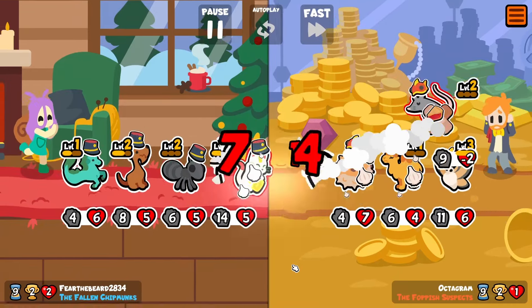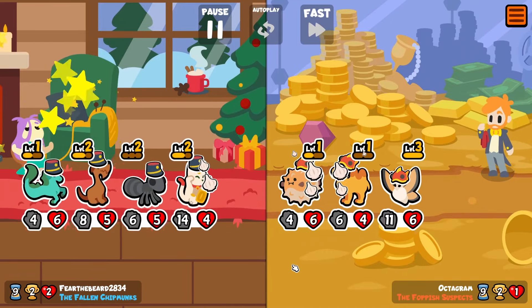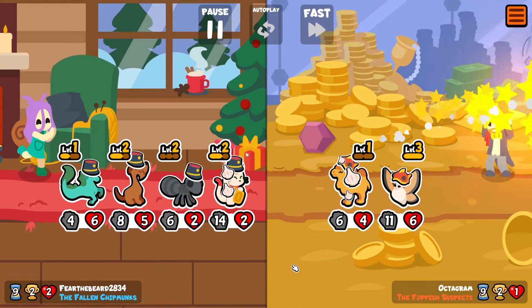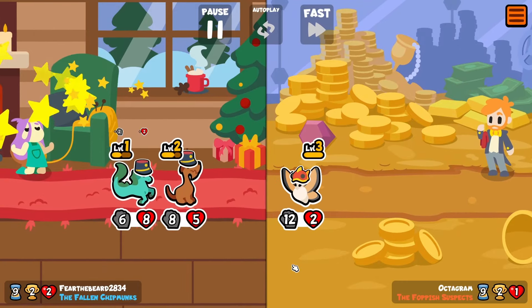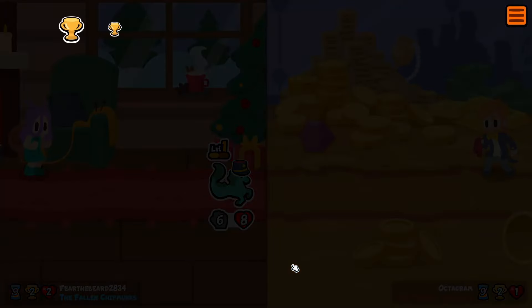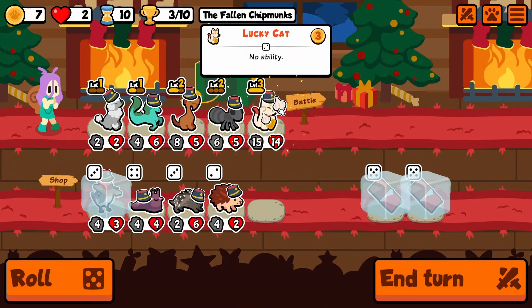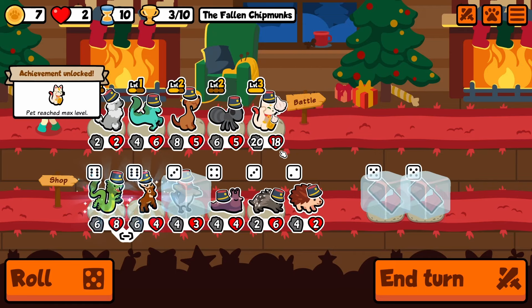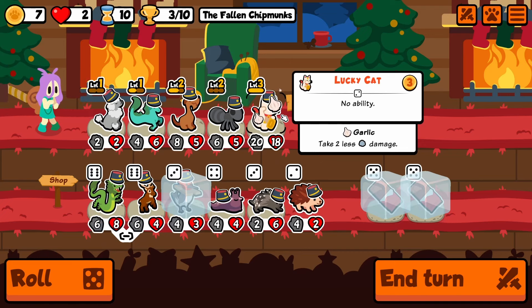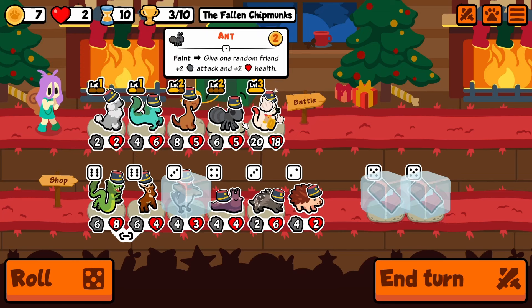This might be a tricky team. Thankfully we put the garlic on — we're gonna get hit. We're surviving, we should have this one here. Yeah, we've got this one. Still have two hearts. The cat's gonna level here — gives us a level three lucky cat, which we have not gotten. What if we did the dragon here? This would be interesting — we bring in the dragon.